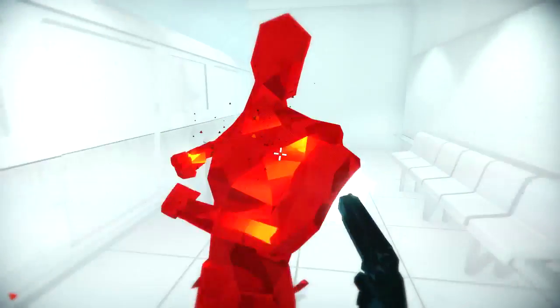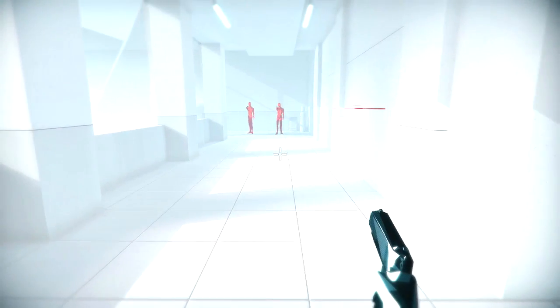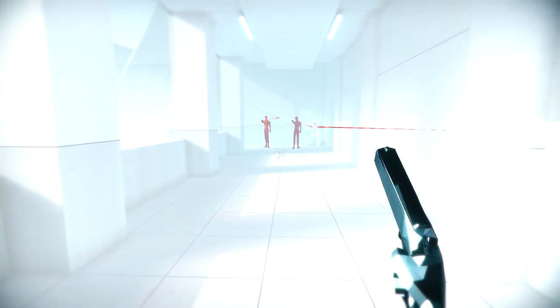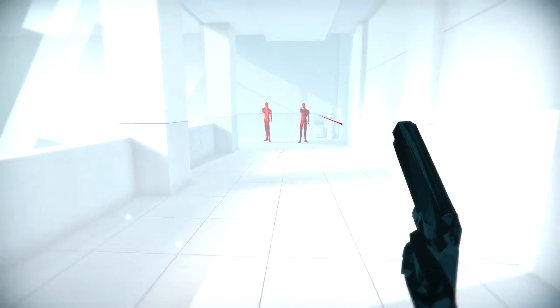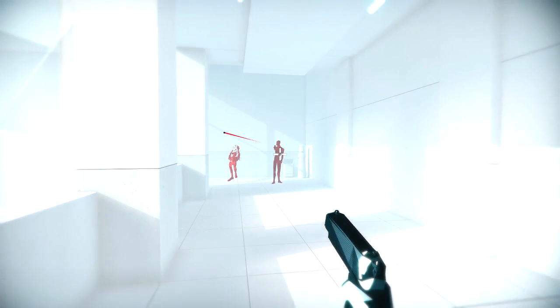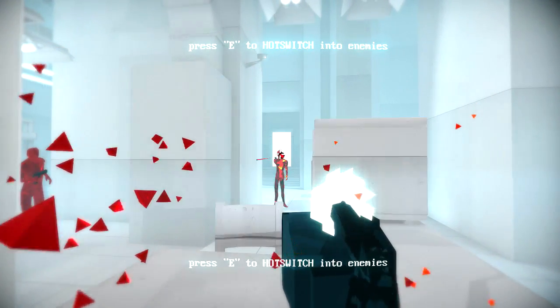In case you don't know what Superhot is, it's basically a first person shooter where time slows down when you stop moving. Superhot has received amazingly positive reviews — it's unique, it's fun, it makes you feel like you're in the matrix. But why exactly does it all work together so well? I want to talk about three main design points that I think are at least a small part of why Superhot is great.